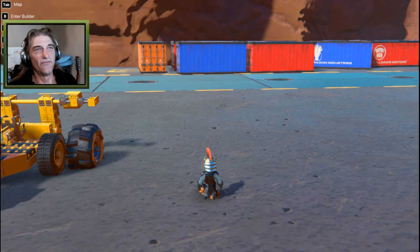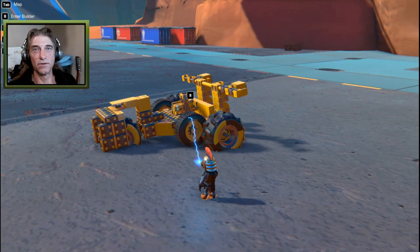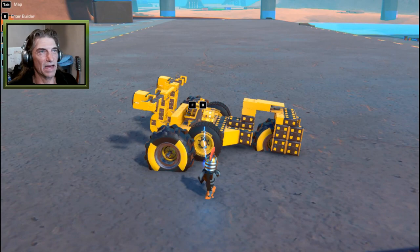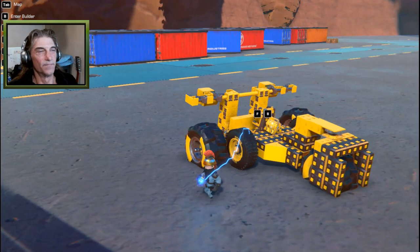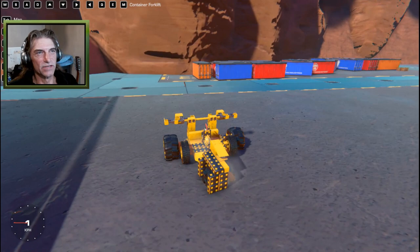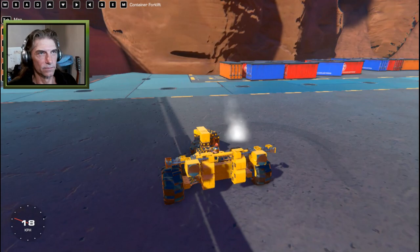We're going to build some creations that require you to load four of these containers onto a container ship, the way a normal container would be loaded. The first thing I built was a forklift. It's a heavy-duty, super-weighted forklift - you can see all the weights here pushing down on the back, pushing the back wheel into the ground to counteract the force of the containers we're going to be moving.